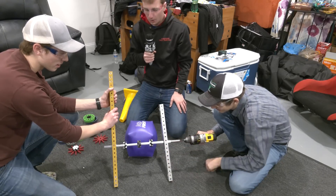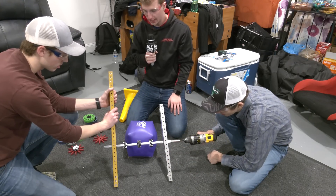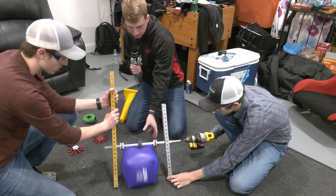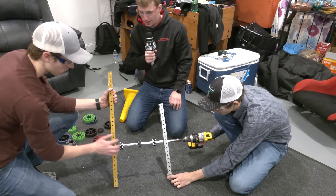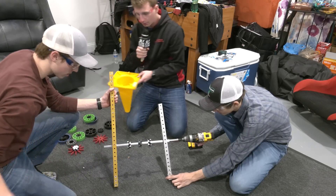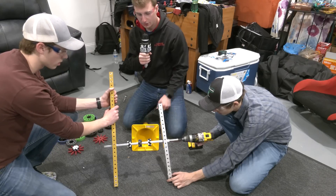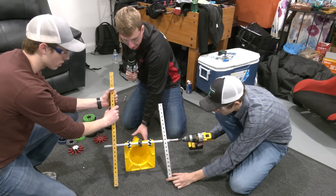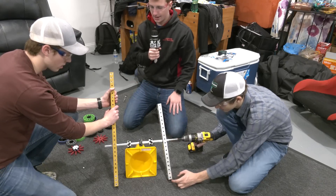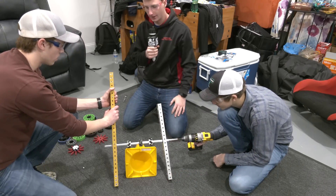We have added one Omni wheel from Rev Robotics between our two Mecanum wheels and we're just going to see if it does anything different to the cube. Then we'll try our cone. The big noticeable thing is that the smaller wheels push the cube out more gently. Since they're barely contacting the cone, they just slightly push it out as well.